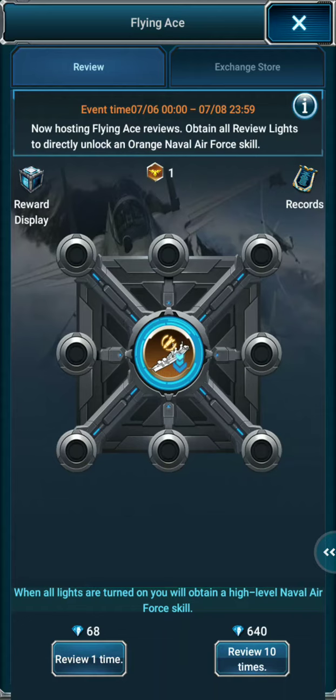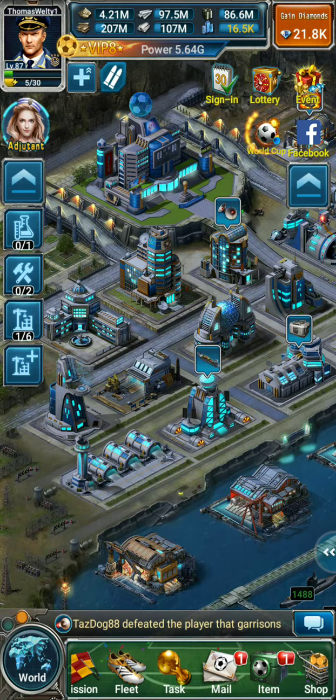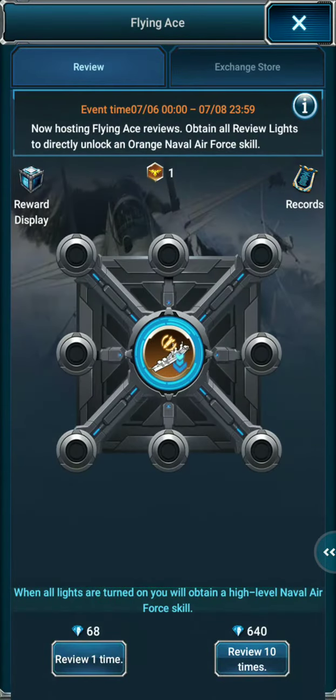Flying Ace. Let's see how many diamonds it takes to get this skill. Starting off with 21,800 diamonds. Alright, let's go.